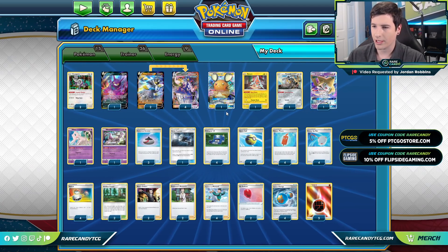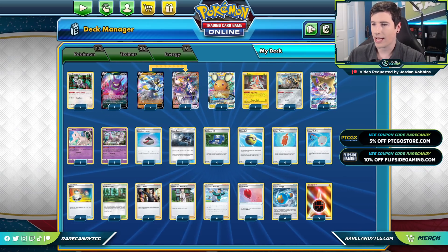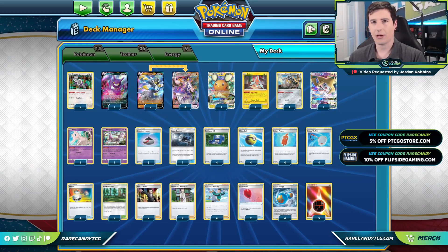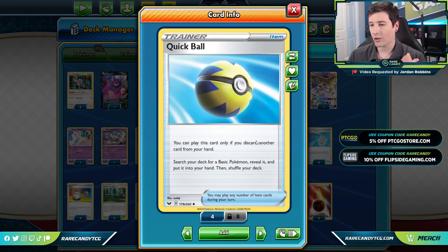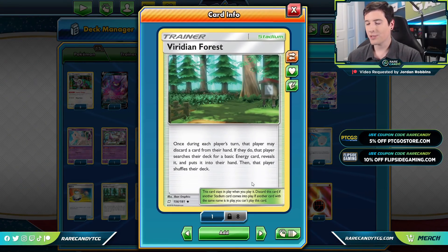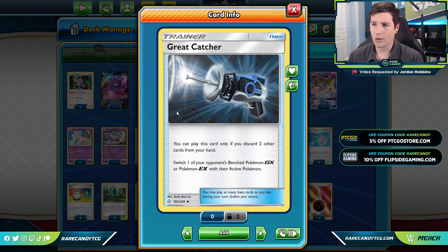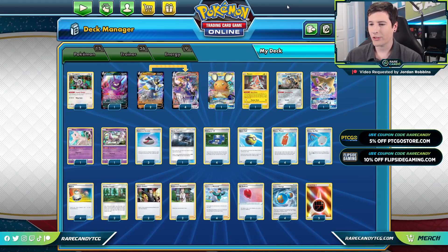We have four copies of Mustard and three Evolution Incense to find our V-MAX whenever we need them. From there we need lots of ways to play down our hand size — cards that discard. We have Quick Ball, which is great for discarding cards while searching out Pokémon. We also have Viridian Forest, which not only finds our energies but again helps us discard cards. We have a copy of Great Catcher too.